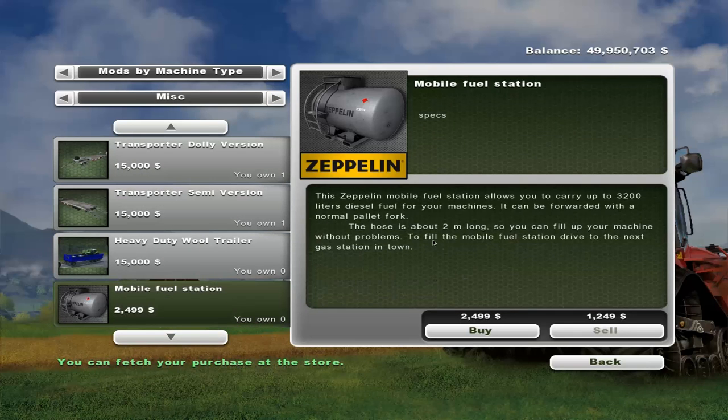I've also thrown in a mobile fuel station - it's just a Zeppelin mobile fuel station. I thought this was an interesting thing; it's been hanging out there for a long time, I just never got around to it. But it looks like it has a few little extras that we're going to play with. $24.99 to buy. Let's buy that.